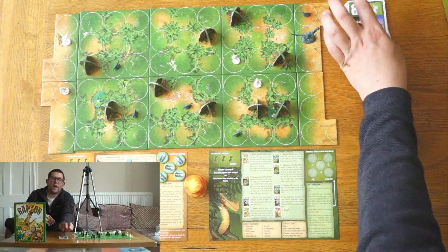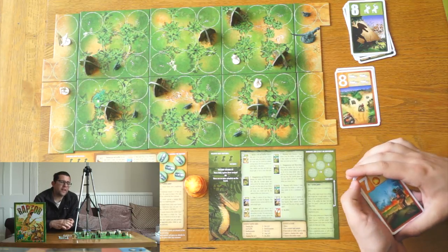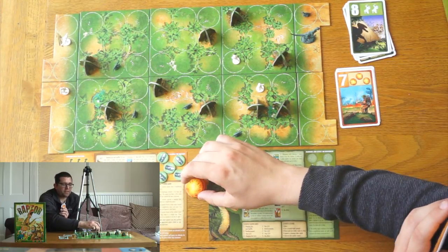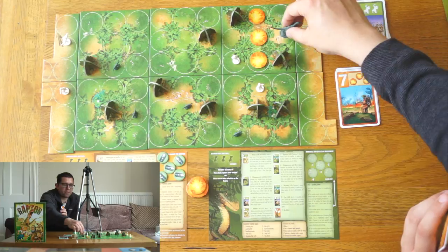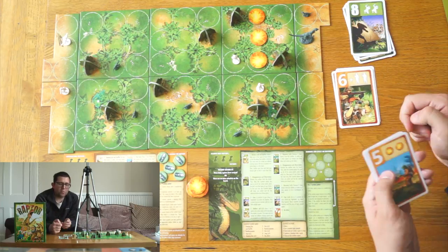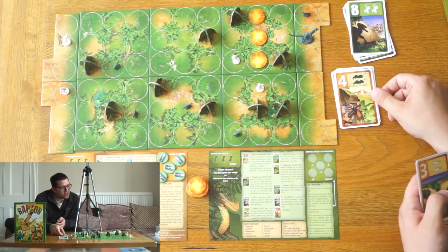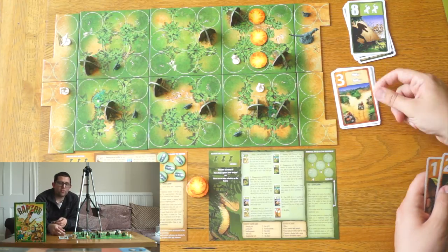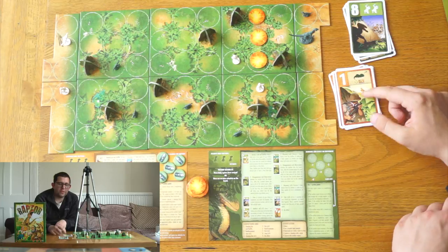Now let's look at the scientist powers. Number nine is just the high number. Number eight gives you four jeep moves, which is effectively moving a scientist the same way a raptor does — you can go any number of squares. Number seven lets you put three fires out, which can block the raptors. Scientists can go through fire as long as they don't finish on fire. Number six lets you bring in two more scientists from reserve. Five lets you put two fires out. Four lets you put to sleep two babies — they have to be on a neighbouring tile or the same tile. Three is jeeps again but fewer. Two is two more reinforcements and one lets you put one baby to sleep and reshuffle.